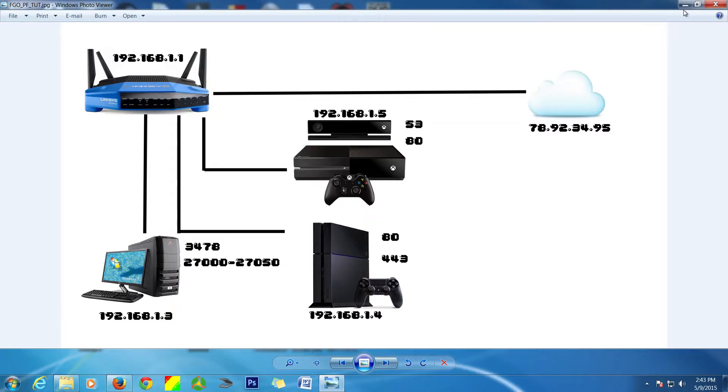So that's what we're going to go over today — I'm going to show you how to open up your ports through the router. Here we have an example of the different things connected to your router. You can see we have the Xbox One, the PS3, and a PC.